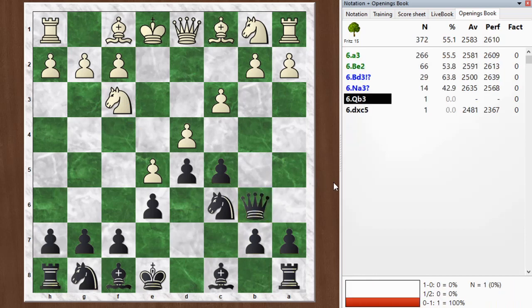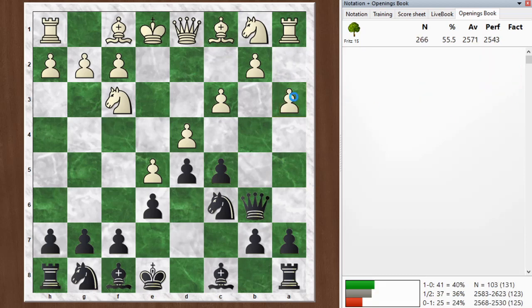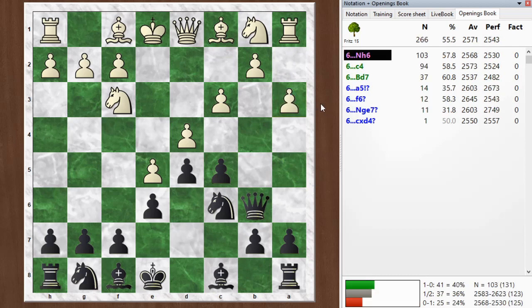At this point white has a number of choices. You can see the most popular move is actually a3, which is not something I see that often in practice — maybe people don't know this line. Then I have the choice of pushing on with c4. A second choice is some developing move like bishop to d7 or knight to h6. Knight to h6 is a funny move because white could just snap it off, but I guess white doesn't really want to give up the bishop pair at such an early stage, and it does look at some interesting squares on the king side.